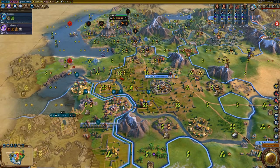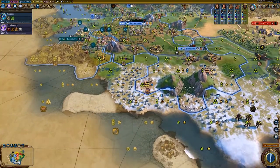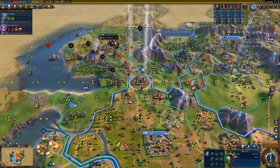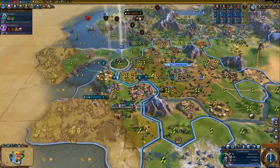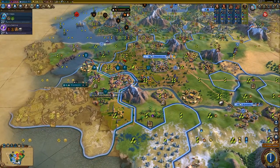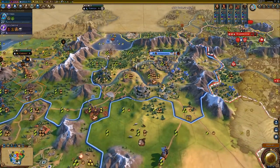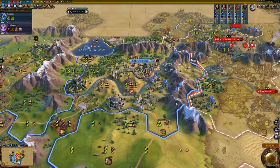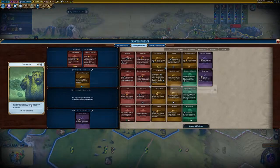Let's talk about Babylon's victory conditions. While you might think science would be the obvious one, I argue that's more of a good but not great stance. Science and culture are going to be good enough, but I think domination is where Babylon in Civilization 6 really sets itself apart. Its ability to essentially get free technologies far earlier than you should have them means you can rush crossbows particularly fast, which really helps in the early game.